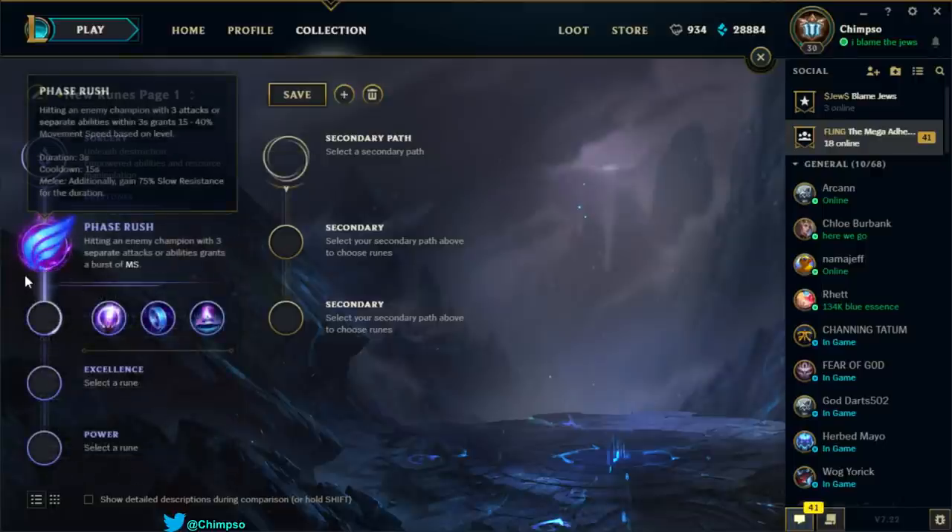I think the best keystone is going to be Phase Rush — I think we all know this one already. Hitting an enemy champion with 3 attacks or separate abilities within 3 seconds grants 15 to 40% movement speed based on level for 3 seconds, with a 15-second cooldown. If you're melee, you additionally gain 75% slow resistance for the duration. Your Fling or auto-attack combo will trigger this. The slow resistance is so good — 75% slow resistance for 3 seconds. Phase Rush, 100% slam dunk.